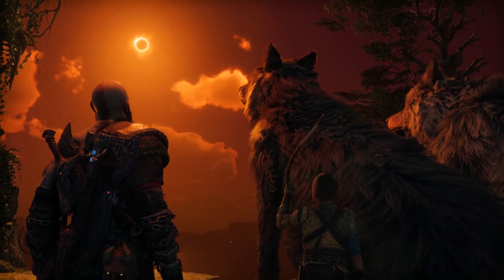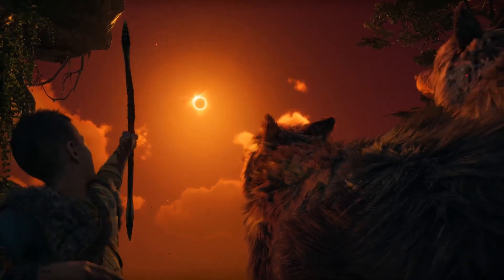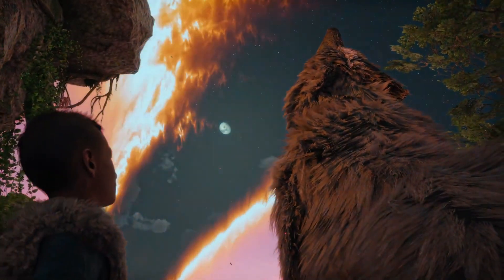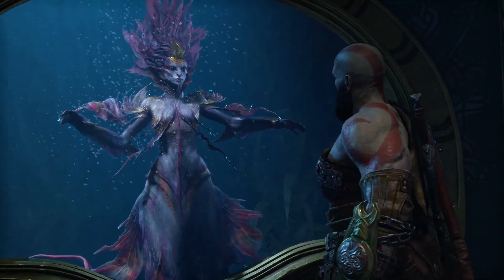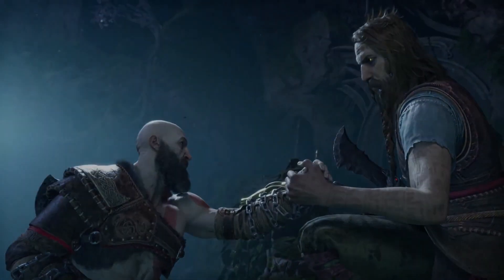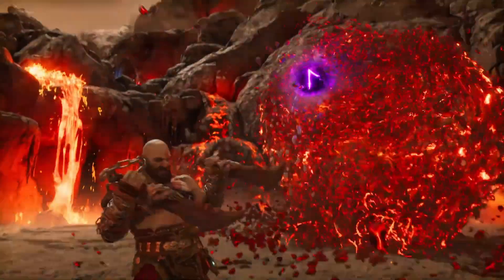We got a lot of new footage for the Blades of Chaos. The Leviathan Axe seems very similar to how it was in the first God of War game, and the shield is going to be a new weapon we'll be using a lot. I hope we can throw it and use it for a lot more things — just in case maybe our weapons get taken away — because it does seem like in part of the trailer, Kratos just drops all of his weapons, as we remember from the story trailer.